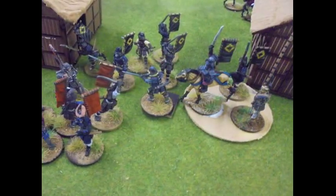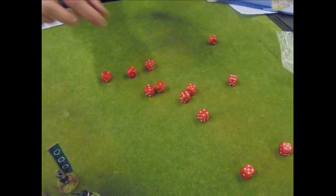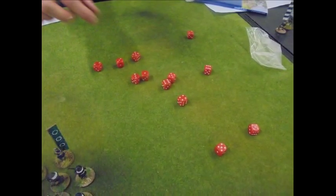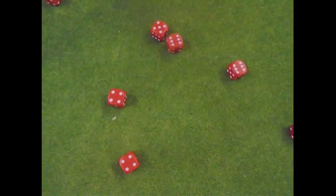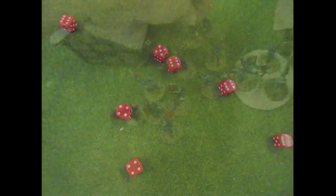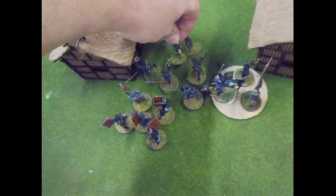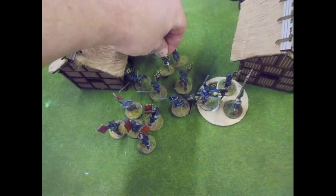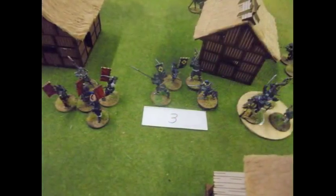Roger's got the jump on me and charged in - he's hitting on threes, I'm hitting on fours. My general's there, giving plus one to morale but no bonus to fighting. Roger's rolled a load of threes - all three-plus counts. One, two, three, four, five, six, seven, eight, nine - that's enough for two hits. I rolled a seven, which is one short of two casualties, so I lost two figures. Roll to risk the general - he passed, so he's okay. Then the morale test - it's quite easy for these guys, they're pretty tough. It's minus two for the two figures lost, and they move back three inches.